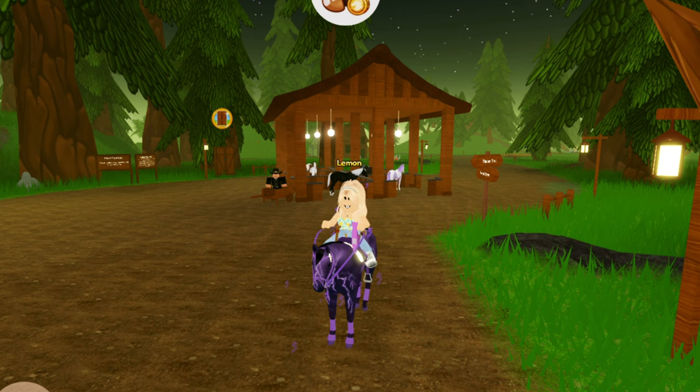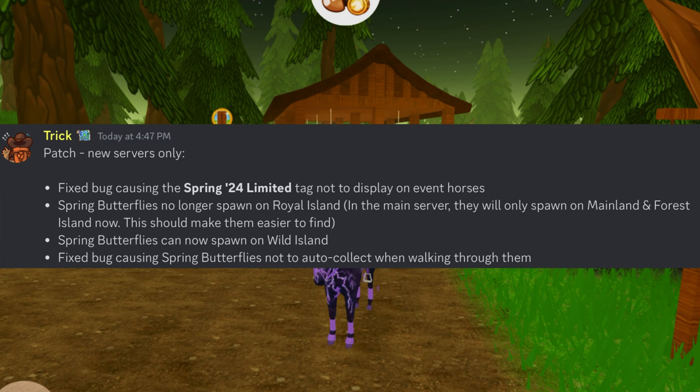Basically, the two ways to earn these spring butterflies is either finding them on Forest Island or Mainland. There's also a third island — I forgot about this one since it's new to this year's event — but you can also find spring butterflies on Wild Island.